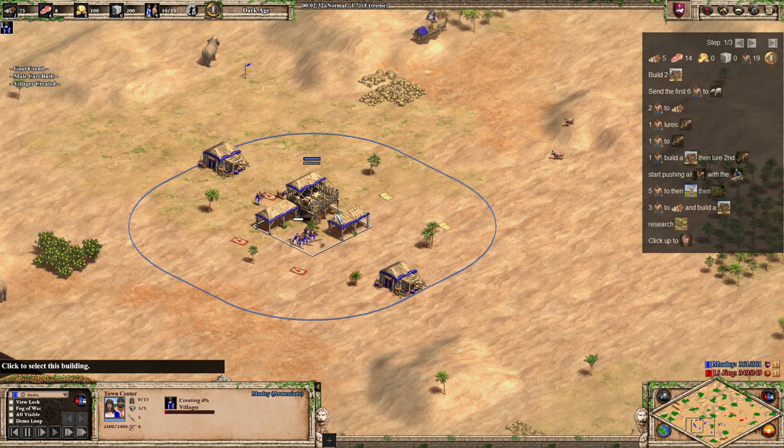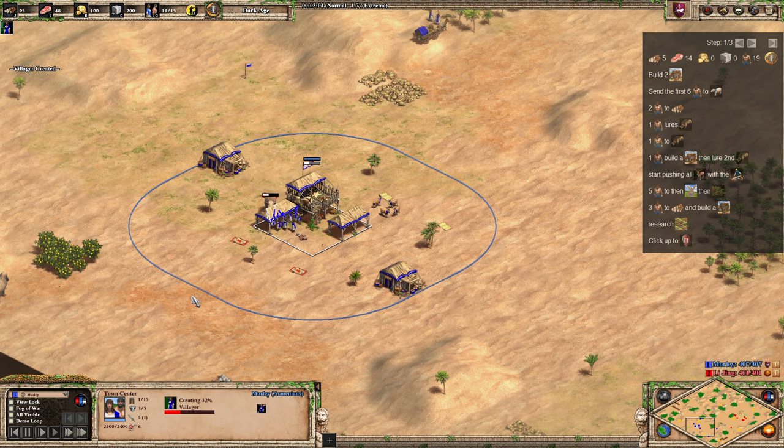Once we've got two on wood, we're going to have one villager lure the first boar — or elephant in this case, though it does work with boars too. Then we add another one onto food under the TC. The next villager coming out will make a house and lure the next boar in.